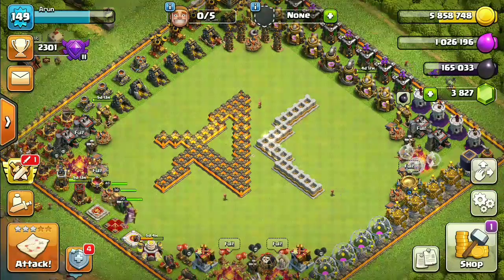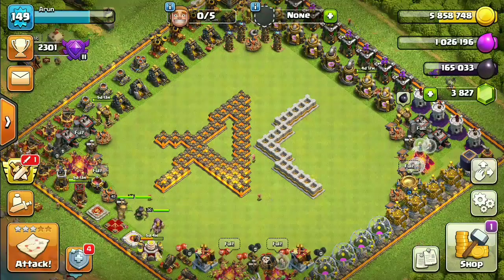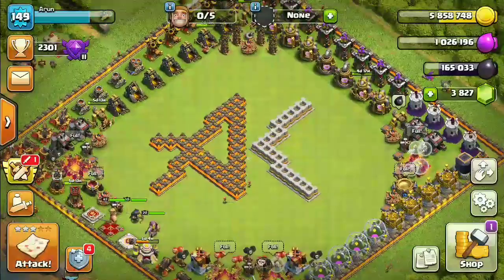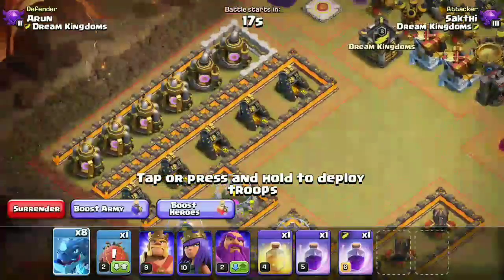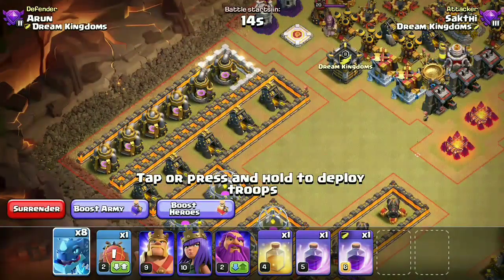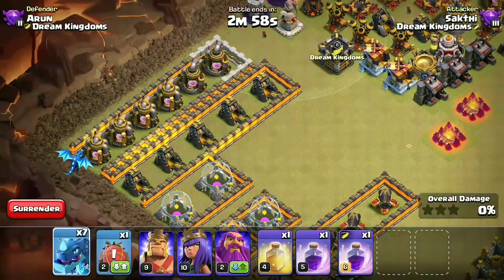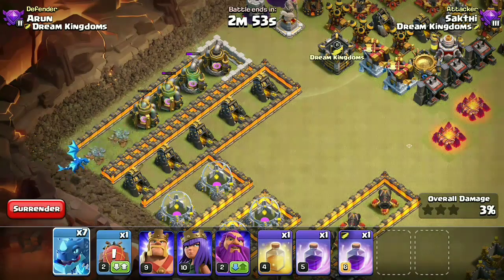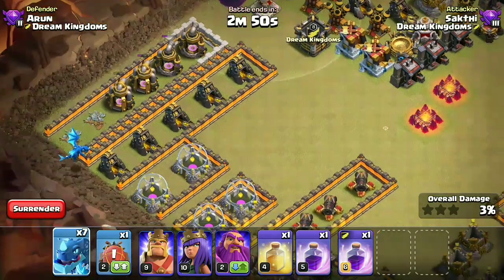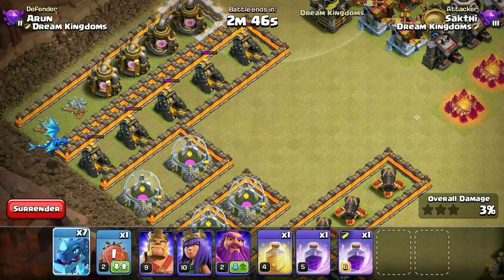The Electro Dragon is a real beast. It has 30 housing space and it deals a lot of damage, but the disadvantage is that it is too slow. An Electro Dragon can chain through up to five buildings with decreasing damage — its chain effect decreases from building to building. The Electro Dragon chain can also pass through with a one-tile gap between each building.